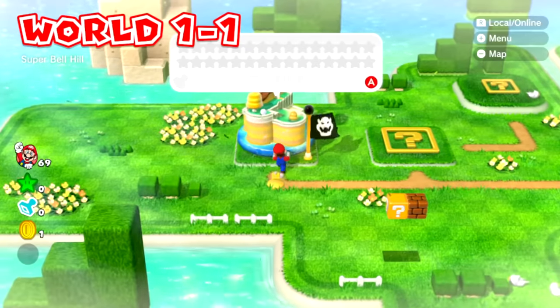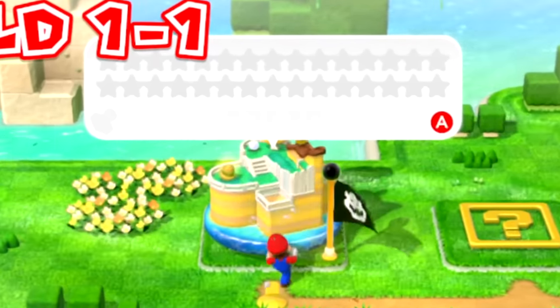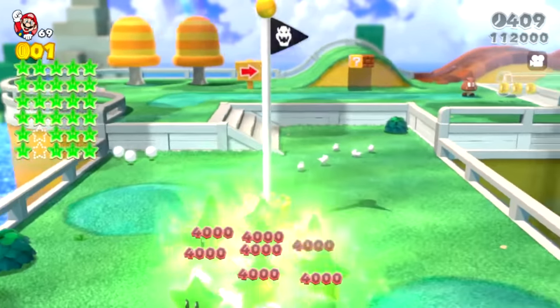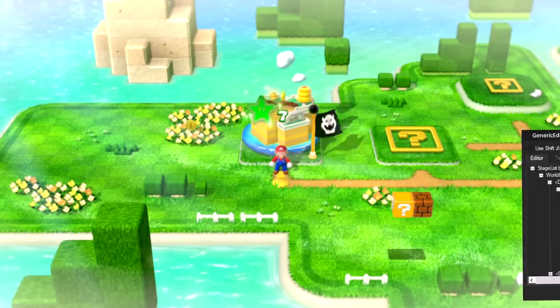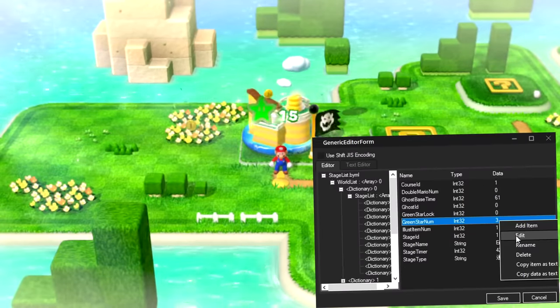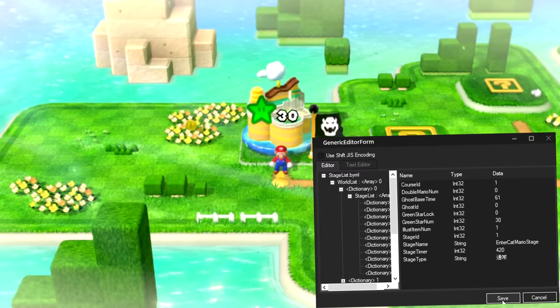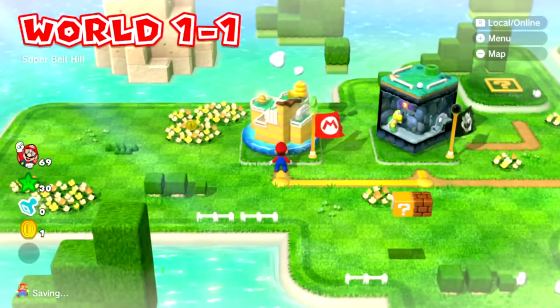If you edit both of these files to say that there are 30 green stars in the level, you can see that the bubble that pops out has 30 stars now. You can collect all 30 stars once you're in the level, and you'll be given all 30 stars when you leave. The default value for the number of green stars in the stage list BYML file is three for Super Bell Hill, so if you edit that value to be higher, you're awarded more green stars after collecting them.